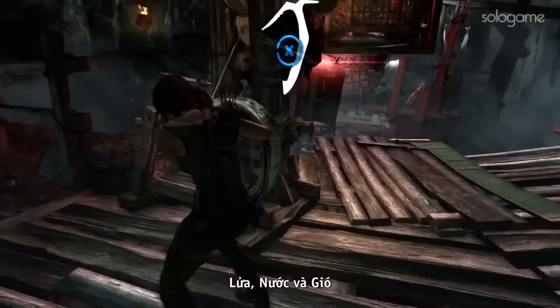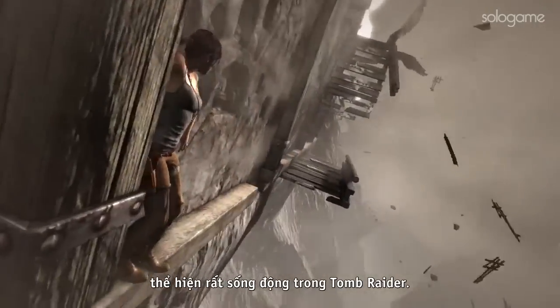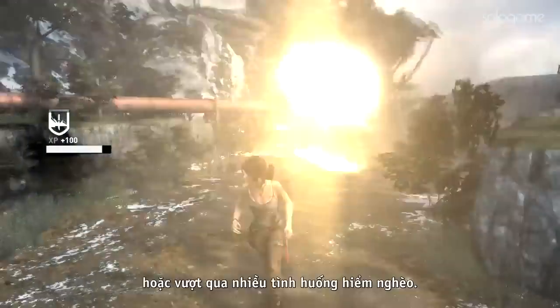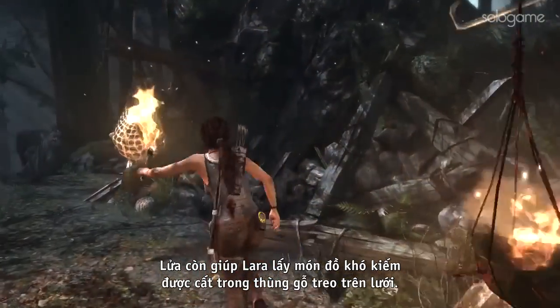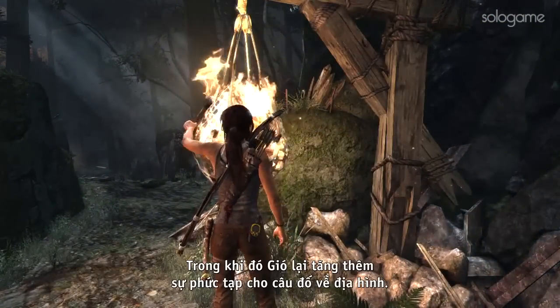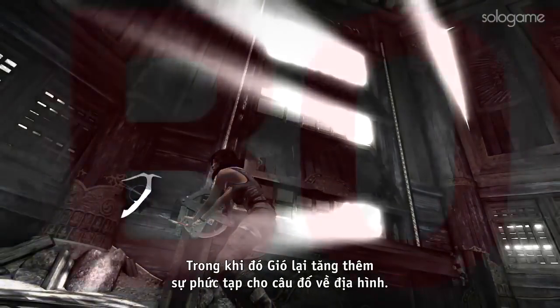Fire, water, and wind behave realistically in Tomb Raider and can all be used to solve puzzles or progress through certain areas. Fire can also help Lara acquire hard-to-get salvage stashed in crates that are hanging in nets. Meanwhile, wind can add an innovative layer of complexity to environmental puzzles.